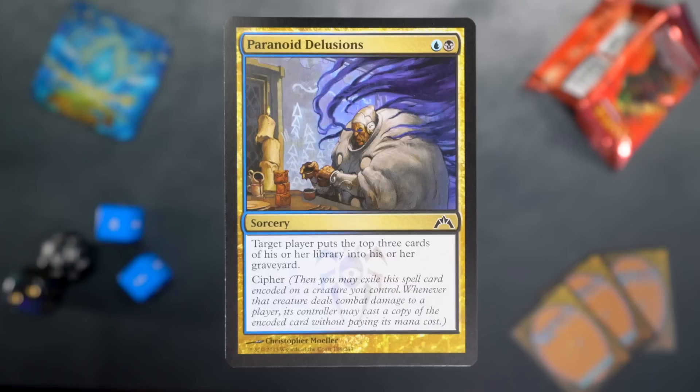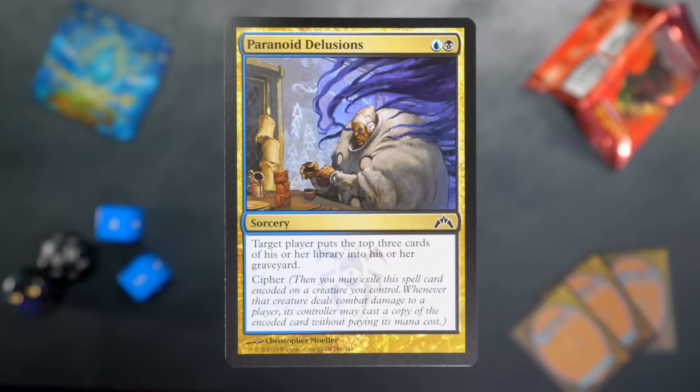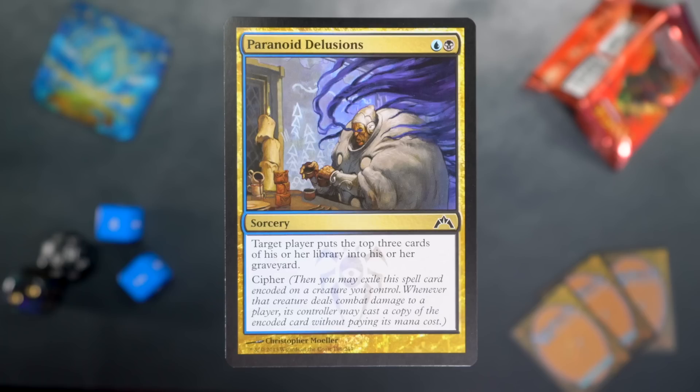Paranoid Delusions: blue and a black for a sorcery — target player mills the top three cards of their library. And cipher. So you could maybe do that multiple times and potentially mill somebody out. It's funny that even from Gatecrash, how different the oracle text is — it originally read 'target player puts the top three cards of his or her library into his or her graveyard.' It's just so much cleaner now.